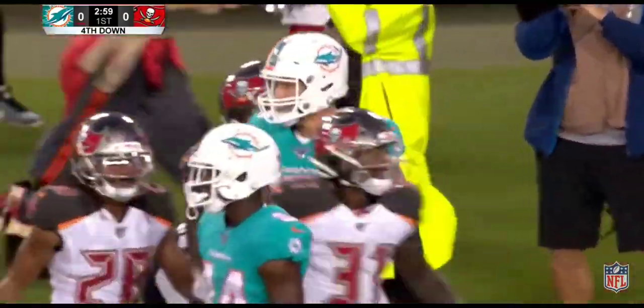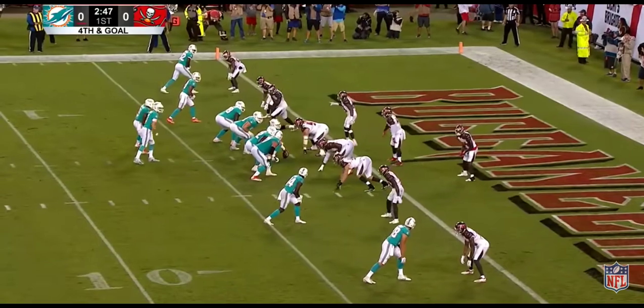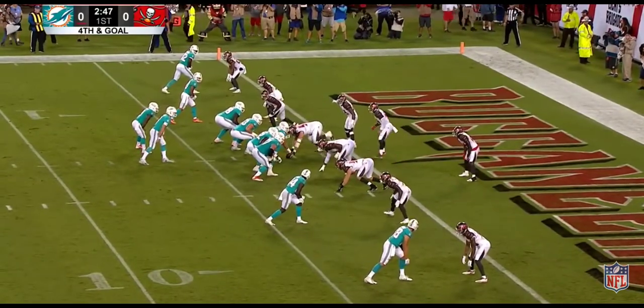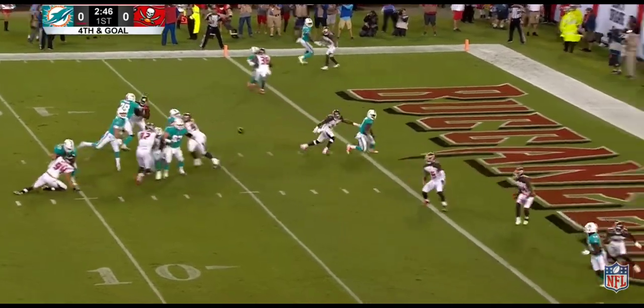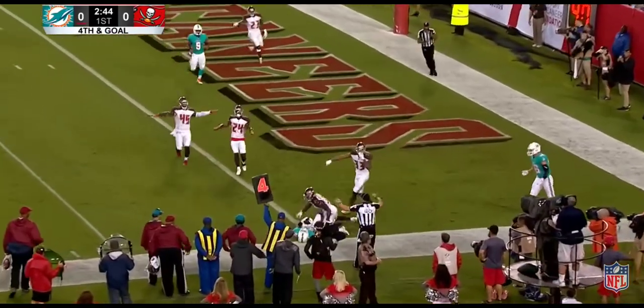We'll see how Brian Flores wants to play this. Putting in the big package — so you get this spread offense here. Expect a one-on-one usually from those two inside receivers. Rosen throws — low throw. All right.